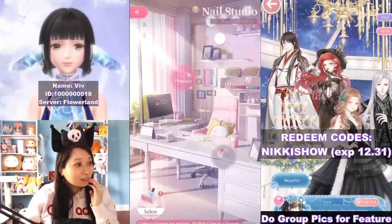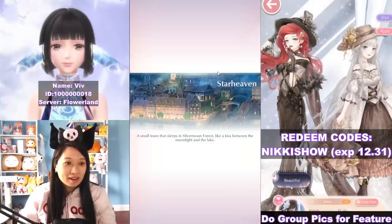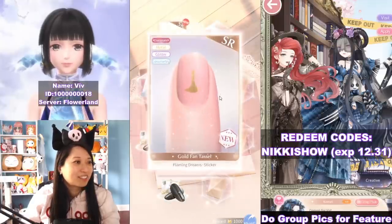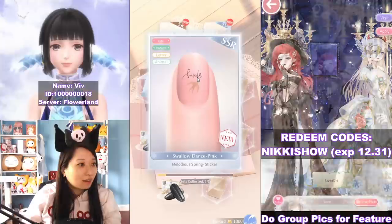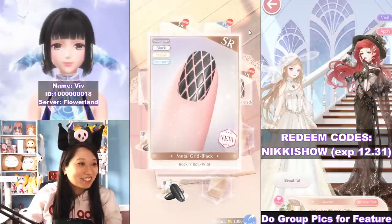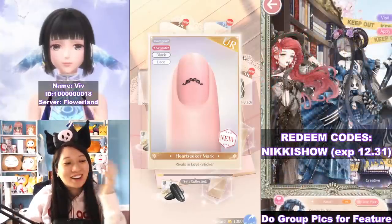Let me show you how to do summons. Over to nail salons, go over to the procure. I have exactly 10 star tickets. If you pull a 10, it's guaranteed. Let's do 10 pulls — what am I going to get? It's like peeling open a box. I got this, I got duplicates, a gold fan tassel... SP, spring, lights, ripples, blue — that's pretty. They have so many pretty and unique designs. I love how it's so glossy looking. The nail designers really did a good job. And a heart seeker mark — that is my UR.